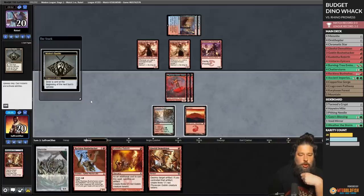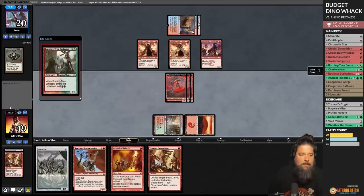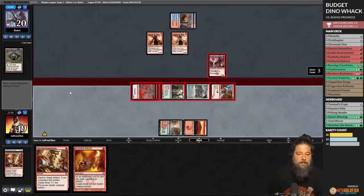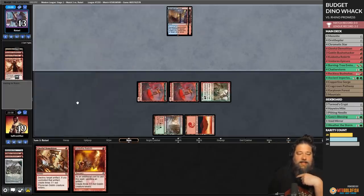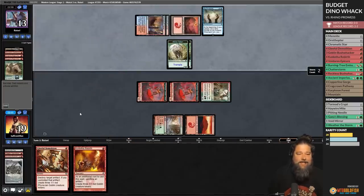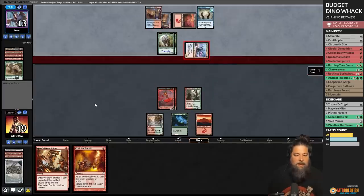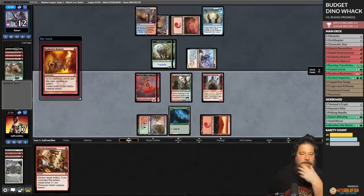Opponent passes. Play the Mountain, Gleeful Demolition Chromatic Star, make some one-ones, draw a card. Next turn we can Memnite Bushwhacker. If we draw a land we can Memnite Gleeful Demolition Bushwhacker. That's a lot of Dragon Rage Channeler — scary. And a Swiftspear. We burn a Memnite, surge a Bushwhacker. We hit our opponent for a bunch and kind of clear the board. Could really use an artifact to do more rebirthing. Opponent plays a Mountain and hits. Now we draw the land — play the land. Rhinos — bigger than goblins. Weird build. Goes attacking, leaves back the rhinos.